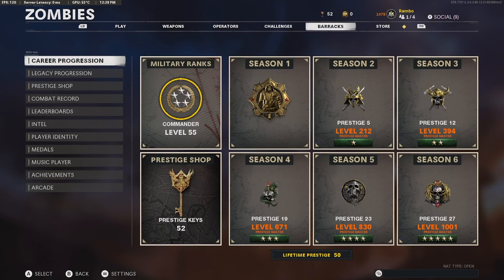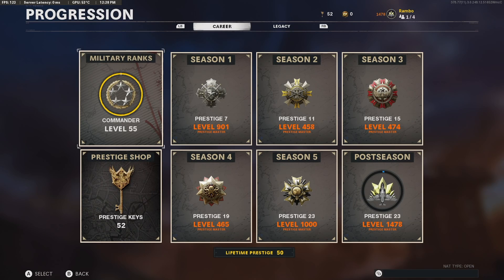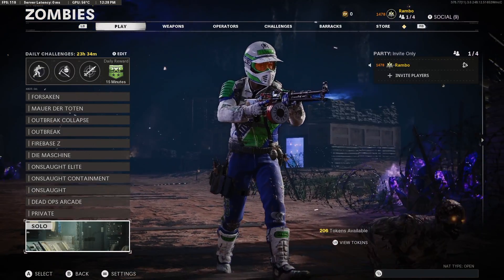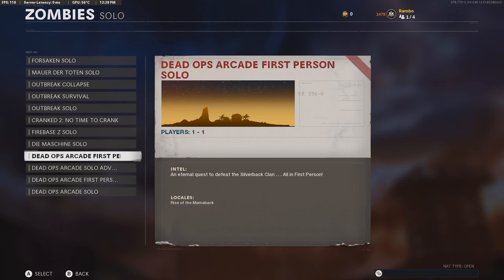So an XP run is basically what it sounds like — just playing for XP. We're in the postseason of Cold War. I'm currently level 1478. We'll see how many levels we gain in this XP run with an XP token popped. The max level for the postseason is 2500; ever since Warzone 2 was introduced, they upped the level cap, so you pretty much have an eternity to get it.